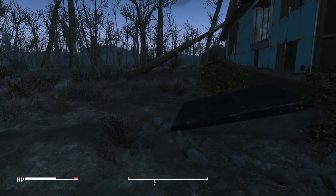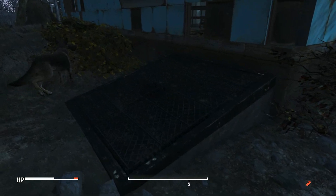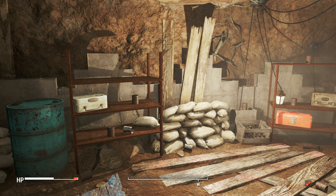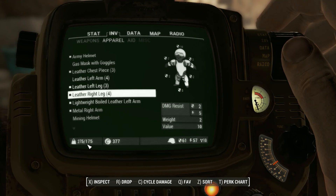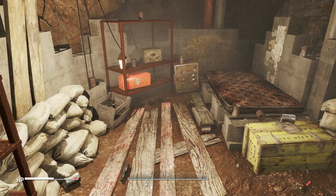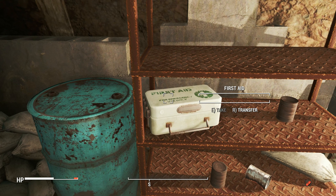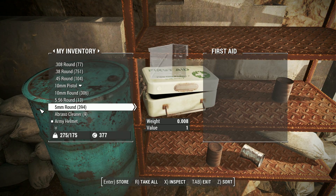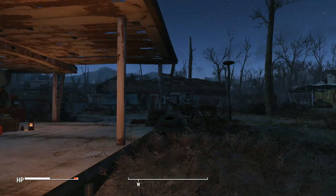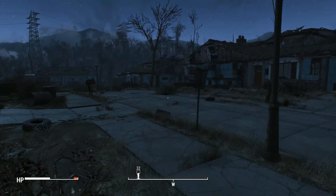Alright, so immediately upon turning into survival, our character's already encumbered. We're carrying too many things, and I didn't know that items would be heavier with survival. So we'll have to put some stuff down. We've offloaded most of the items that were causing us to get overencumbered.